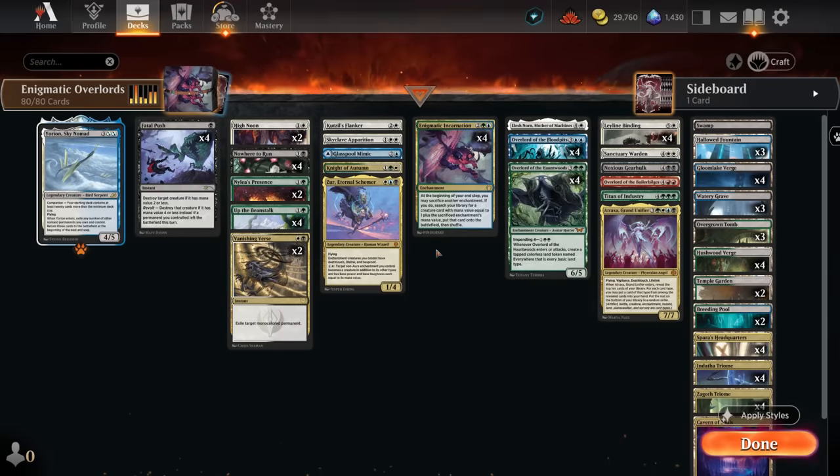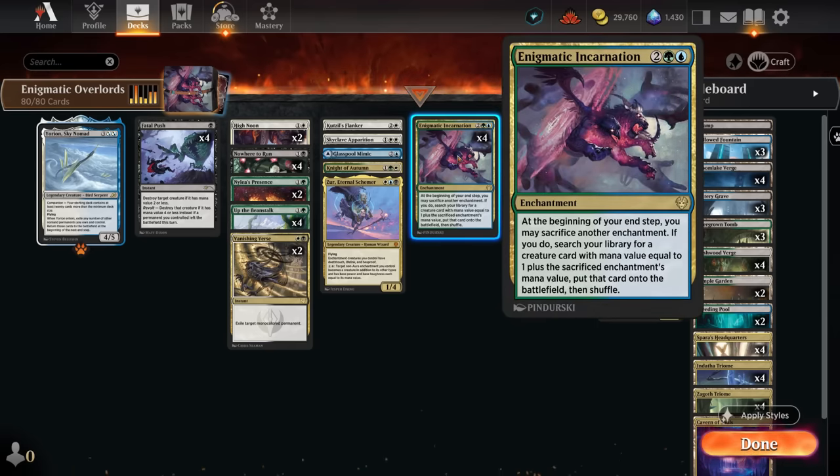Hello and welcome to another Explorer video. Today we're taking a look at a spicy 80-card Yorion build with the Overlords alongside Enigmatic Incarnation, which is a true build-around in the deck — a four-mana enchantment that says at the beginning of our end step we may sacrifice another enchantment, and if we do, search our library for a creature card with mana value equal to one plus the sacrificed enchantment's mana value and put it straight onto the battlefield.